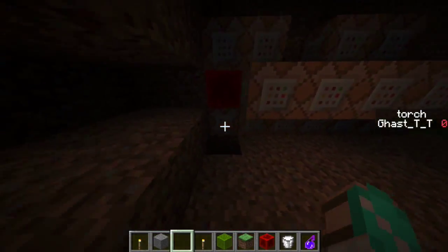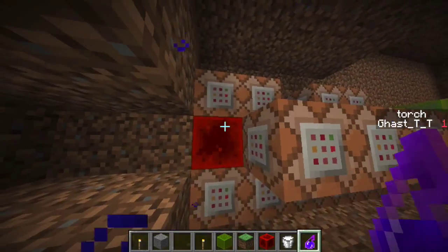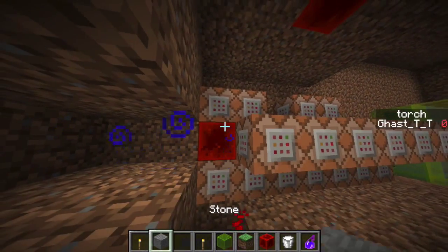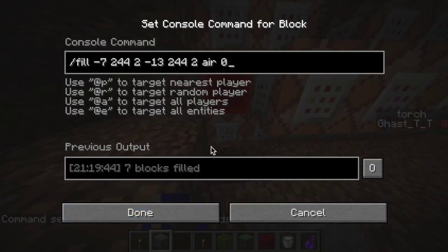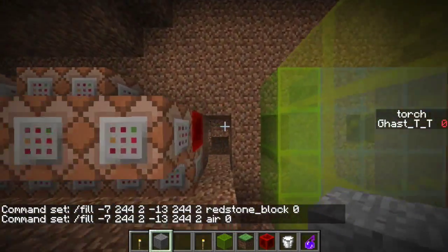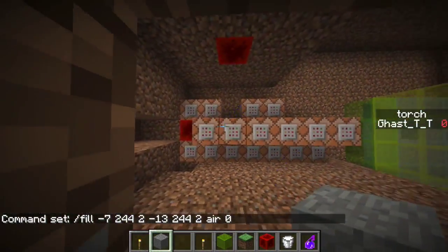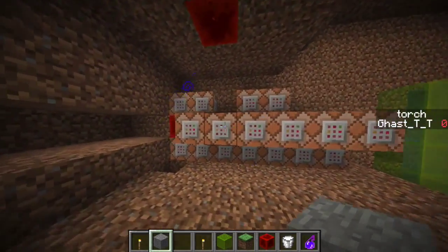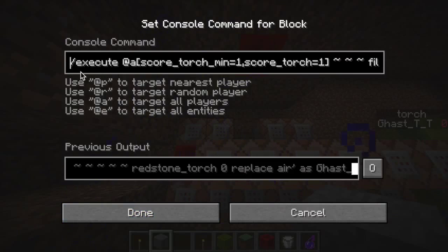To start things off I have a redstone clock here. Let me go ahead and use some night vision. I'm using a fill clock which is just allowing there to be a giant line of redstone, and that's powering all of these. This command block right here is executing at anyone with a torch score of one, which I will get to later.